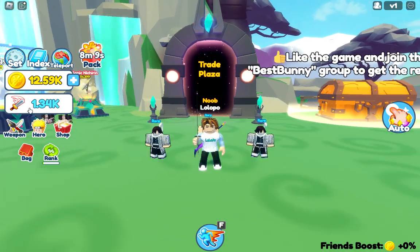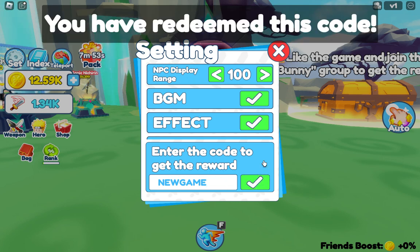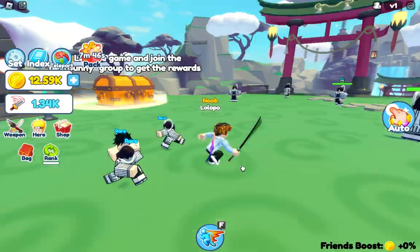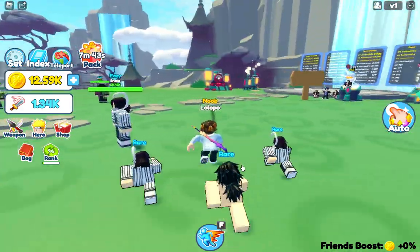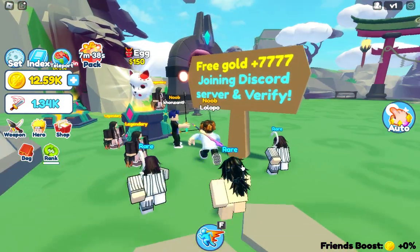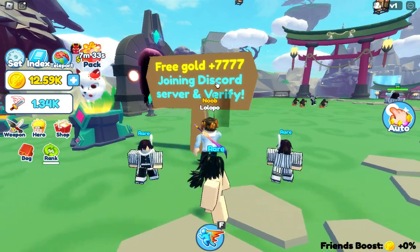Let me show you the code first. Click on Settings and here you can redeem a code. The code 'newgame' is the only code that is working right now. This game was just released and they gave this code — I found it on their Discord. You will get 7,777 coins. You can also get free gold by joining and verifying on their server.